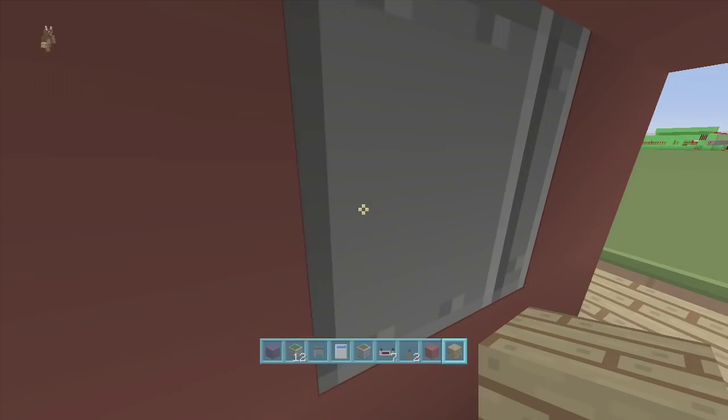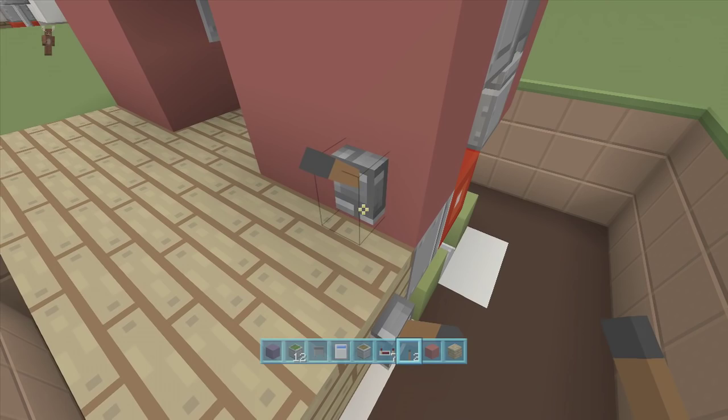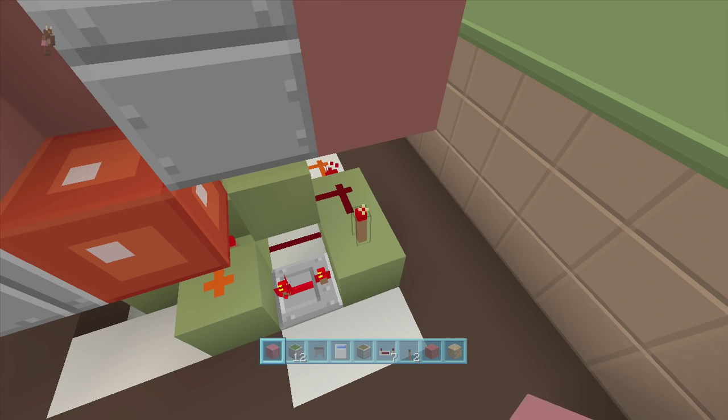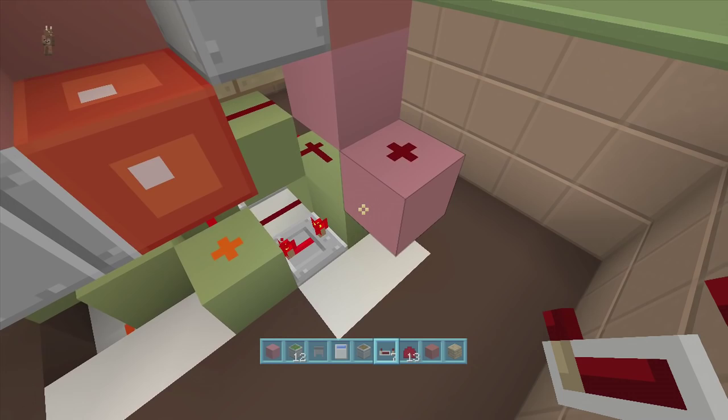Before we move on to buttons, we have to add a BUD switch over here to update this piston. If you just want a lever to activate and close it you can do that, but if you want buttons we need to add this BUD switch. Come down here towards the back where we have these two little blocks, go to this off-torch and put a block right above it, put a block to the side of the off-torch with redstone dust on top of it, then put a piston facing upwards right next to this redstone dust. Delete that block and that will update it — now buttons will work for our build.